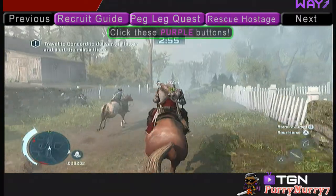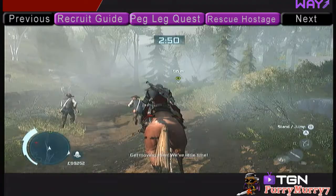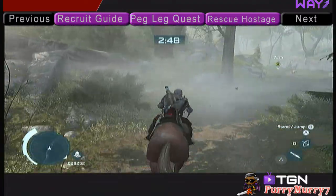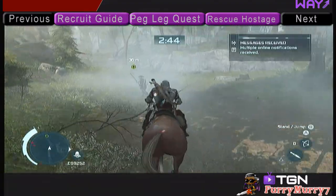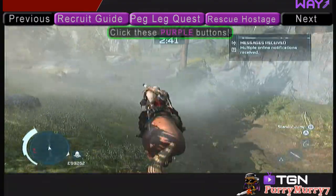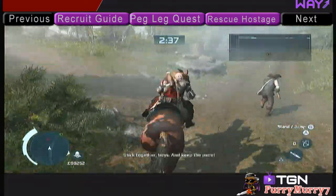Just go as fast as you can. Make sure that you're spurring your horse as much as you can so that you can go really fast. This first part of the mission is just running — you don't actually have to do anything. You just follow the path and follow the green docks.